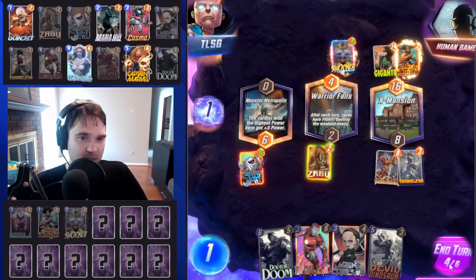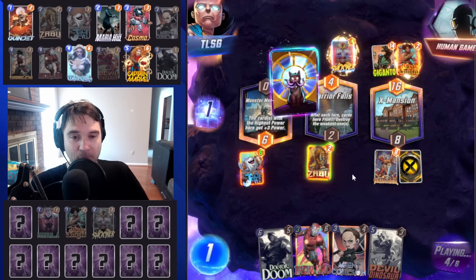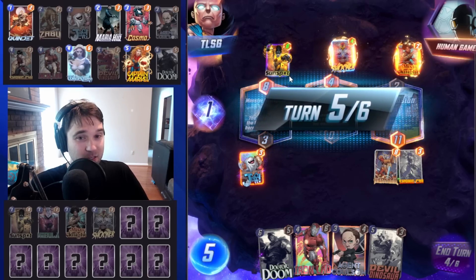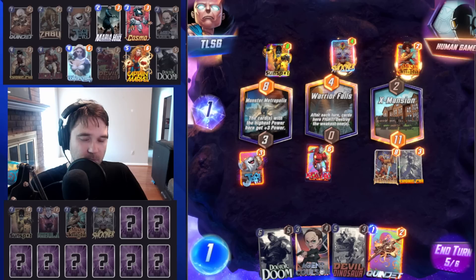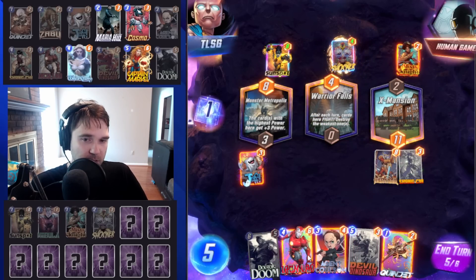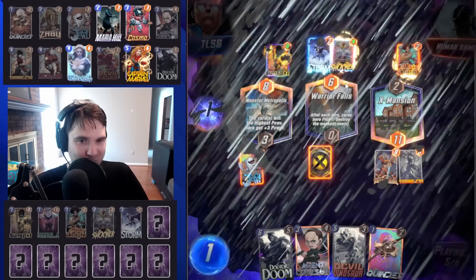Before they do any kind of lockdown, Professor X, or Storm, I'm going to take out this Giganto that they got. They got a great resource. We got a liability in the Heimdall shifting our Zabu into Warrior Falls. Their Sunspot is going to soak and over the course of the game end up being pretty big. Do we go Iron Lad here? Let's go Iron Lad — we don't know what it's going to pull, but this will be a higher power point than Shocker.